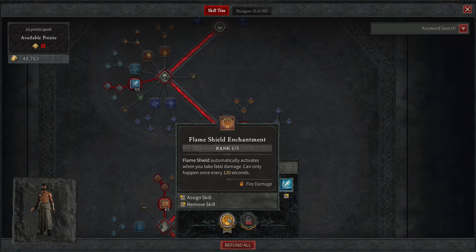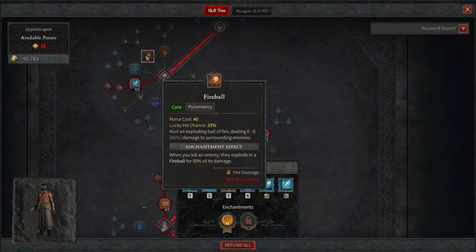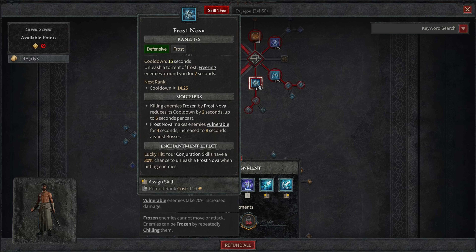I'm in hardcore, so I'm using the Flame Shield enchantment so that if I make a mistake, I don't lose my character and all my gear immediately. If you're not hardcore, there are a couple other routes. Fireball is a popular enchantment — whenever you kill an enemy they explode into a fireball for 50% of its damage, giving you an AoE explosion, which mostly helps with clearing and farming rather than single targets like bosses. I really like the idea of Frost Nova as an enchantment — your Hydras would have a 30% chance to unleash a Frost Nova when hitting enemies, and especially with the legendary affix for two Hydras out at once, you could have a lot of Frost Nova procs, which means a lot more CC and more damage, since frozen enemies take a lot more damage from your core skill.